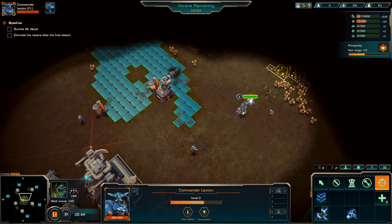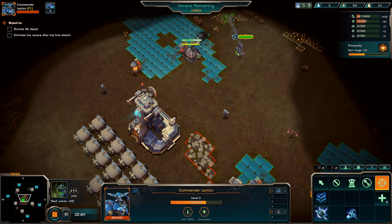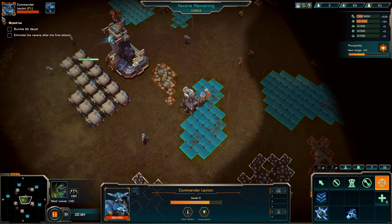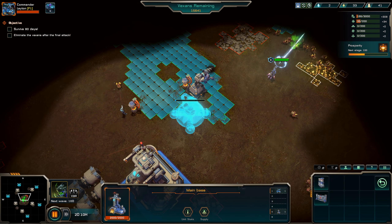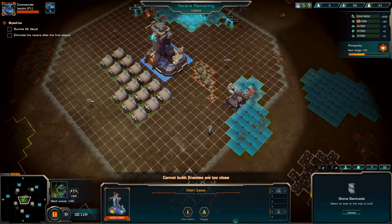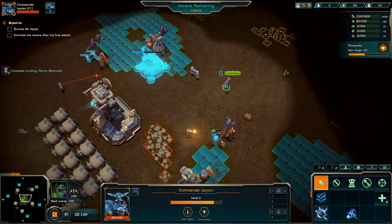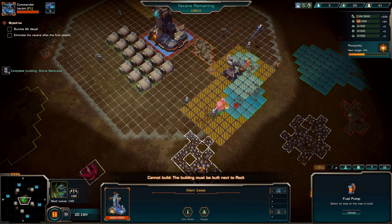I gotta micro these guys. Also gonna push up over here. So I'm just gonna shave off a little of this — just this little bit first and then I'll push west. We got good mining positions on the ore miners — or ore excavators. Ore miners, fine, let's just call it that. So that's why we got more ores than I would normally get.